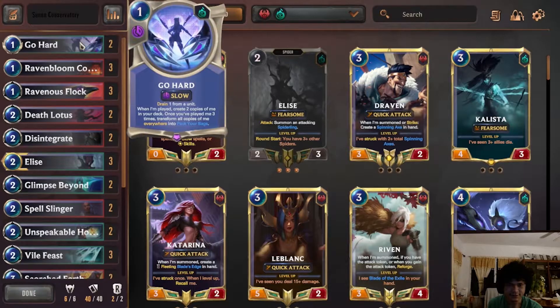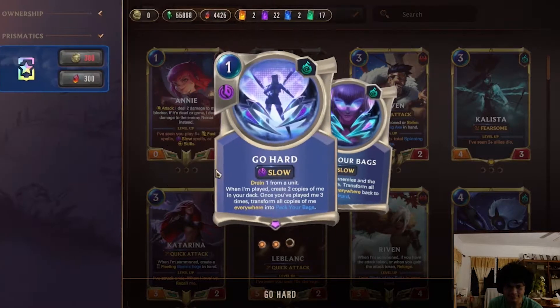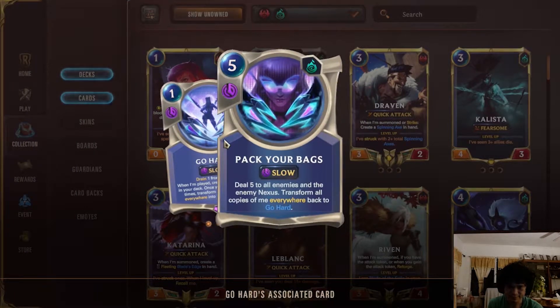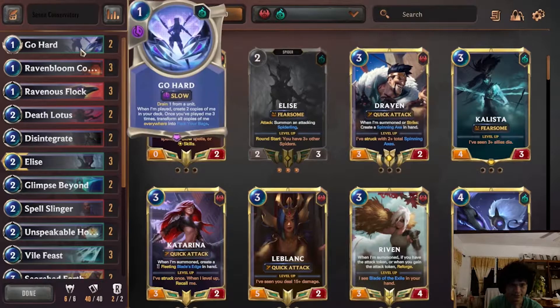First, you have two Gohard. This is one of your finishers. For those who don't know, Gohard — when you play three — transforms into Pack Your Bags, and Pack Your Bags basically deals five to the whole board. It's basically a board wipe, and it does five to the enemy nexus as well. Gohard's really good in this deck and it's really nice to have.